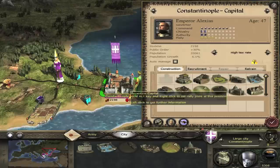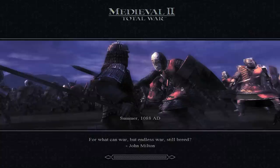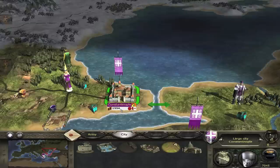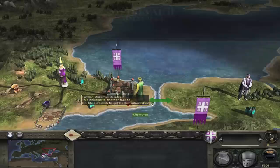Now we can even use this method to deter a revolution. Constantinople has 30% public order and has already spent one turn rioting. There's nothing I can do to prevent a riot but I can hold back a revolt. Before ending the turn I'll quicksave. The city revolted so I'll reload. The city didn't revolt but the riot caused my faction leader to die. This isn't an ideal result so I'll reload again. I'll just keep trying until I get an acceptable result.